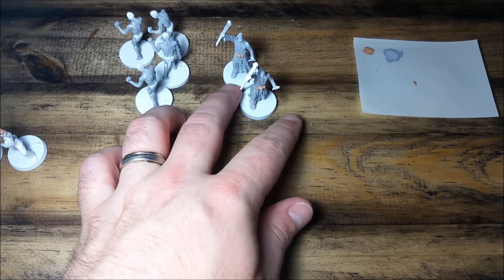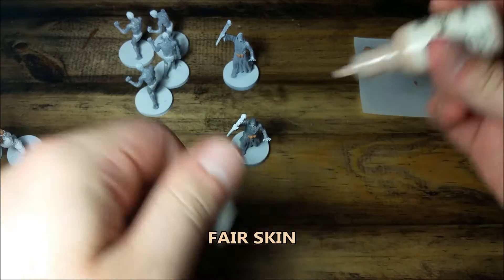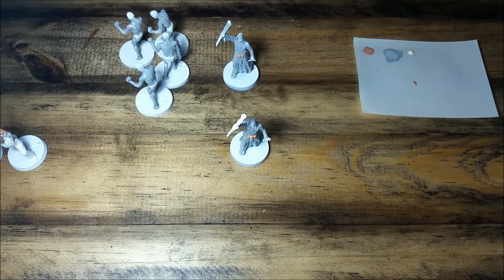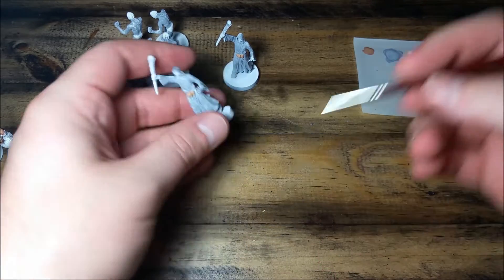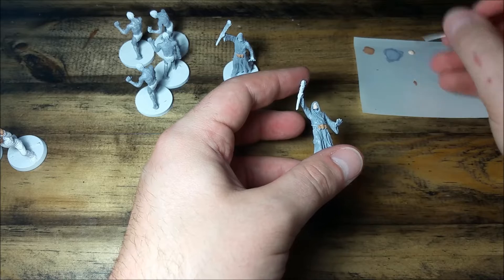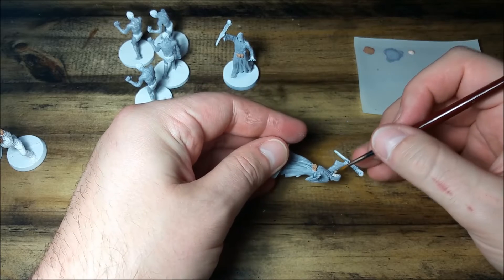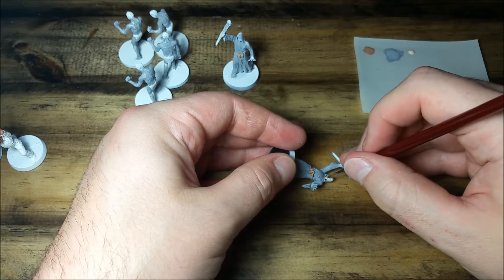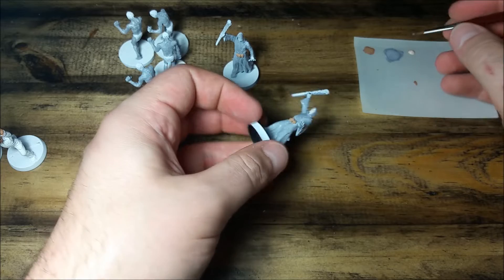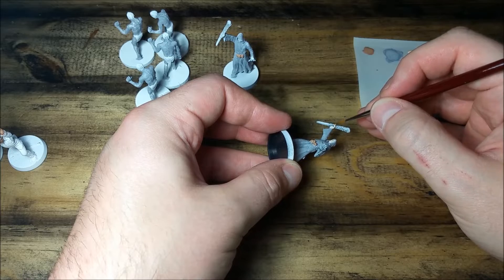Next up, I'm gonna go ahead and do the skin on the cult leaders. I'm going to use fair skin for that. I imagine they're creepy cultists — they probably don't get out much, they're probably very, very pale. So we're gonna use fair skin for this. I'll go back to that medium Reaper round brush — I think that will be just fine. Once again, don't stress about the details. They've got some beards that you can kind of see, but I think we'll either not worry about that or go over it later. For now, let's just do their faces entirely with this fair skin, and their hands.